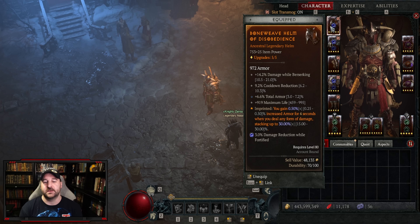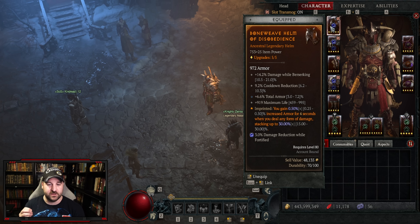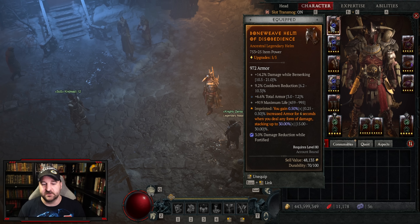For the helm, I've got a mitigation helm. You can go with crowd control duration instead of berserking — both are good. But you really want cooldown, armor, and life. I have the disobedience aspect which ramps up my armor. That's a super important one to have for almost any build in the game.